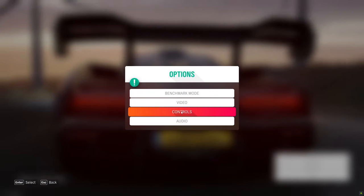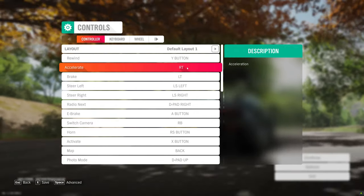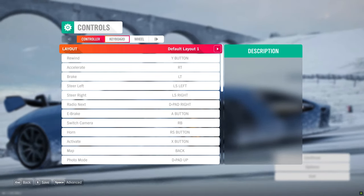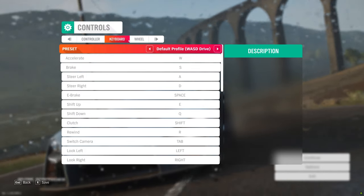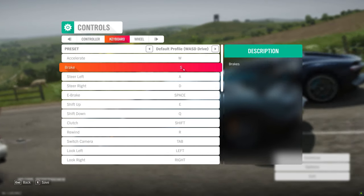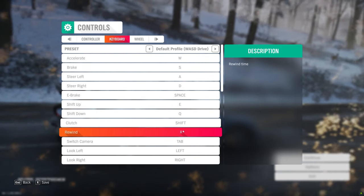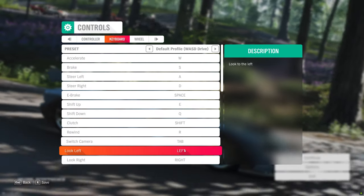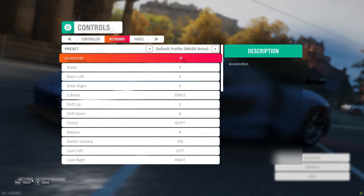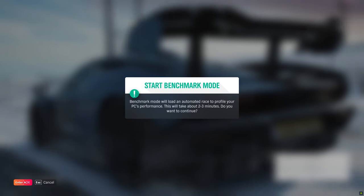Let's check the controls. Rewind is Y, accelerate is RT, steering is left stick. I have a keyboard so I'll use W/S for acceleration/brake, A/D to steer, Space for e-brake, Shift to shift up, Q to shift down, Tab to switch camera. With a controller it would be even better.